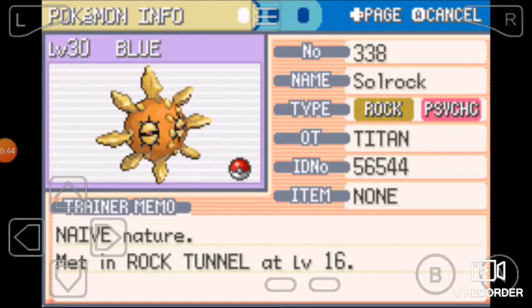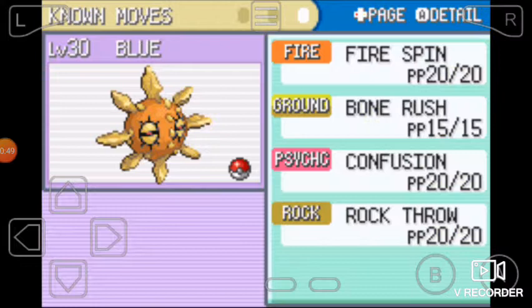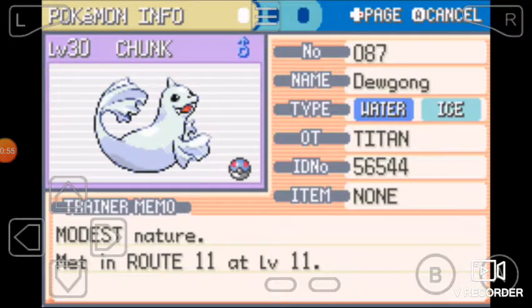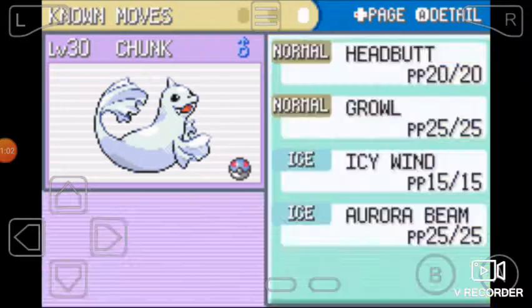We've got Blue, level 30, the Solrock with Rock Psychic type and the ability Suction Cups. The moves are Fire Spin, Bone Rush, Confusion, and Rock Throw.